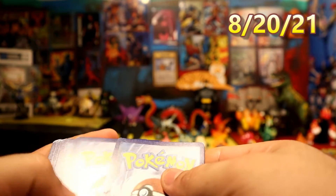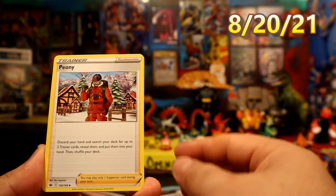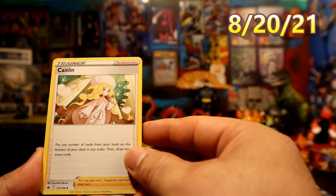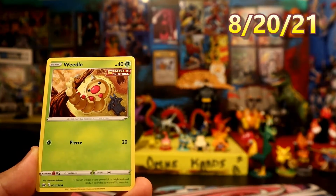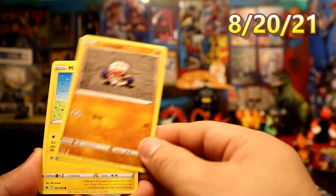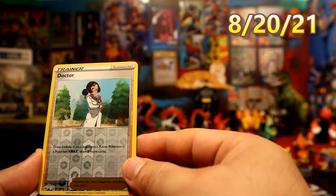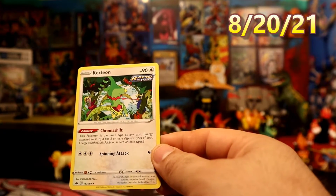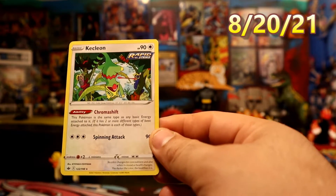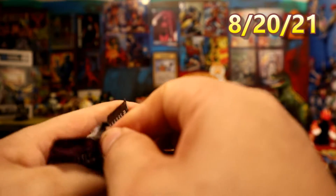All right, here we go — come on, we gotta get something out of this box, right? Grass Energy, Peony, Kaitlin, Lucky Energy, Galerian Slowpoke, Copperajah... Kiklion — regular rare, Rapid Strike. All right, we have septels here. Two strikes out of four — not good.